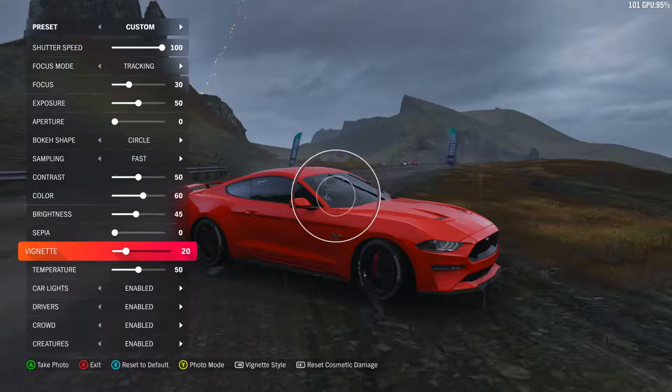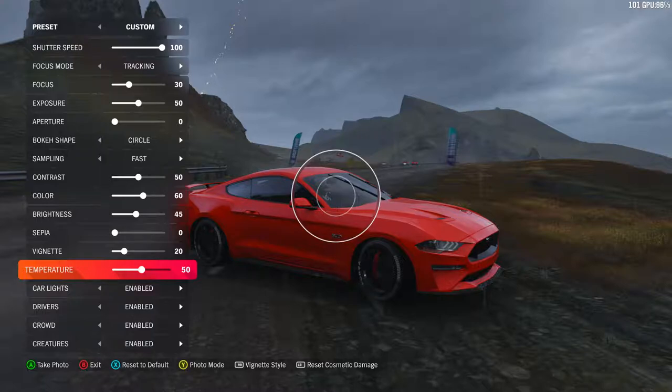Temperature is the cool and warm look to it — the middle is neutral. If you go towards 100 you're going towards warm colors; if you go towards zero you're going for cool colors. It's up to personal preference or where you are in the scene, whether you want cooler or warmer colors.